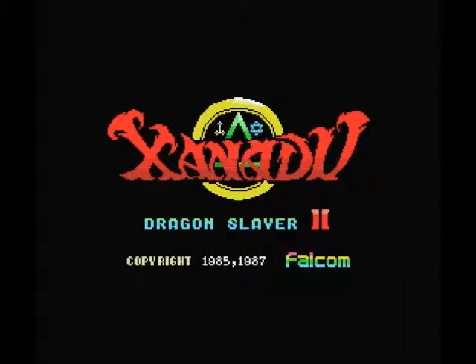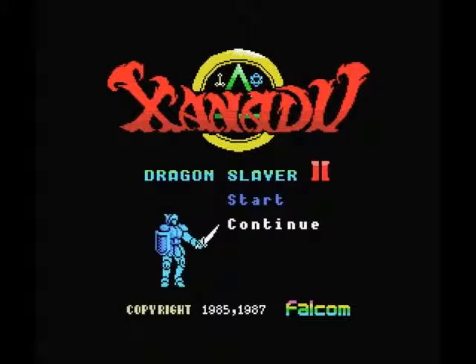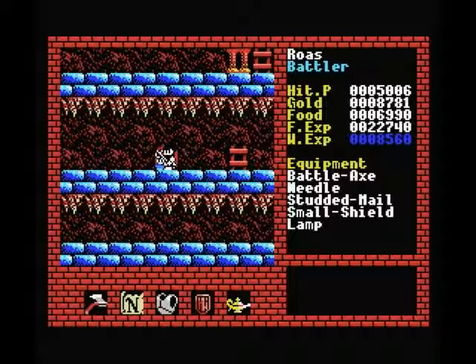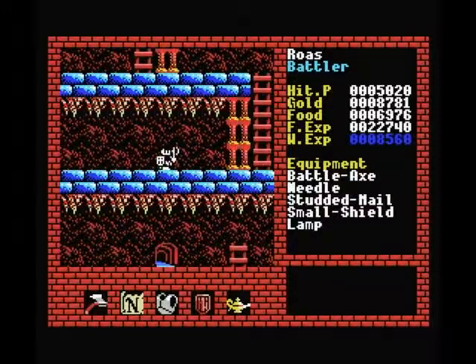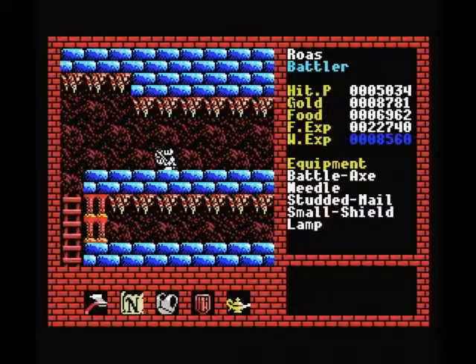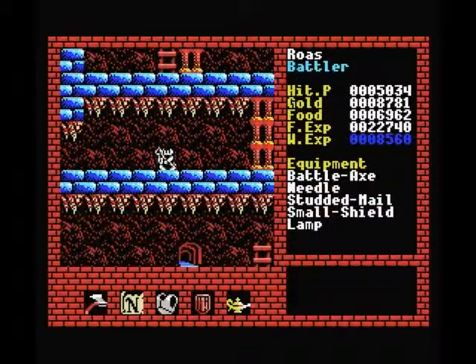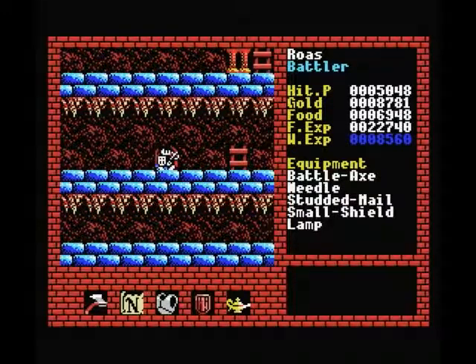Hello everybody and welcome back to Let's Play Xanadu for the MSX. In the last part I showed you a little bit of level 2. I've been playing off screen a bit since then and clearing out most of level 2, so most of the free roaming monsters are dead, most of the towers are clear, and as a result we've got quite a bit of fighter and wizard experience and we also picked up some gold.